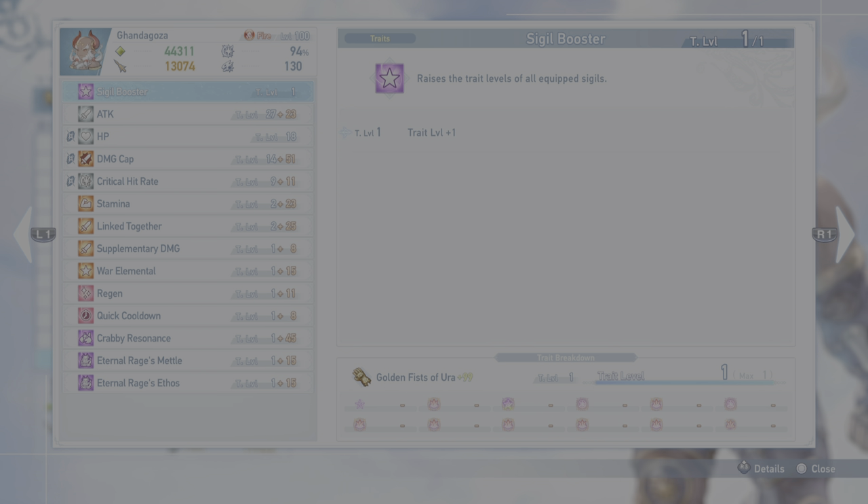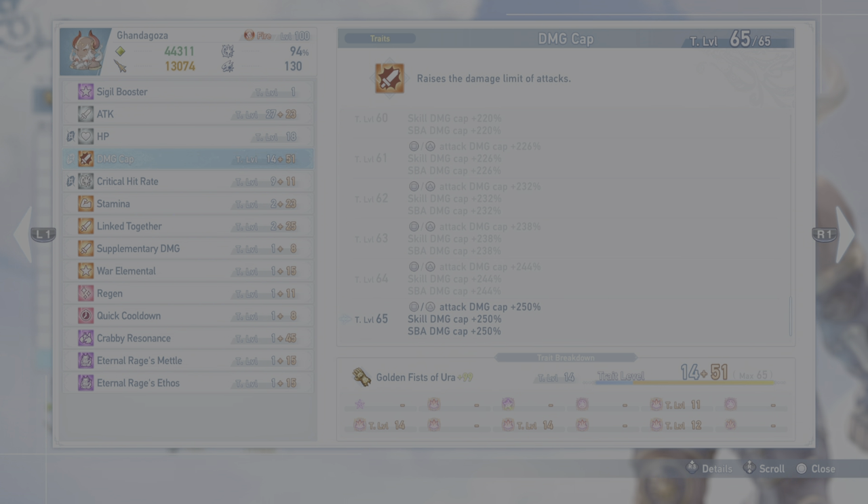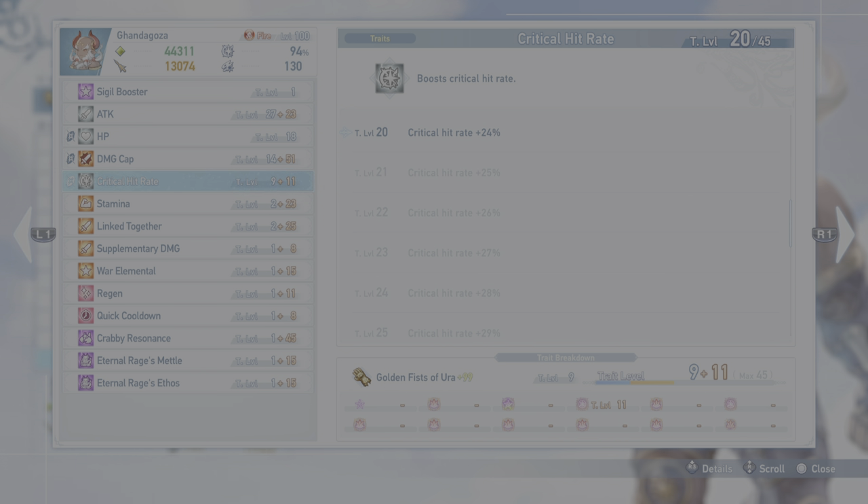Now the trait levels. We have Sigil Boost from the ascension weapon when you fully awaken it — this raises the trait level of all your sigils by one, which is a great rally. Attack is maxed out — nice to have. HP is not super important; it came with the weapon. Damage Cap — for sure you want this maxed out at level 65. If you don't have this maxed out you are missing out on damage. Crit Hit Rate — another one. You don't have to be all the way at 100%, but mid to high 90s. If you don't have this, you will also be missing out on damage — crits are basically double your damage.